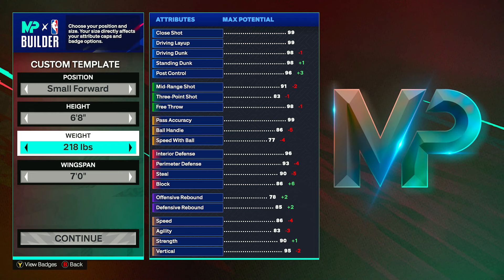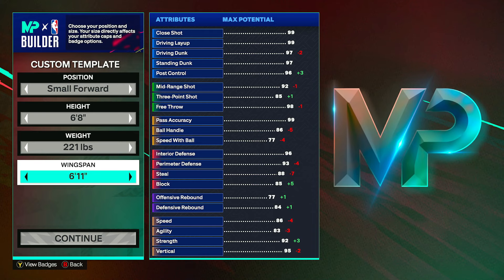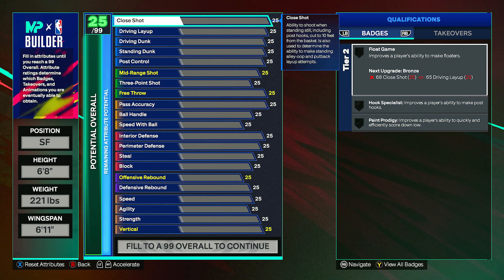First off for the position, obviously you want to be small forward, height at six foot eight, weight at two hundred and twenty one pounds, and the wingspan you can go down to six foot eleven. Then go ahead and click continue.